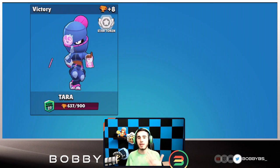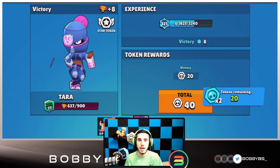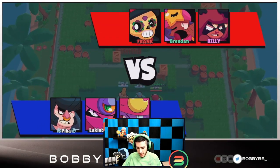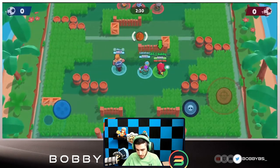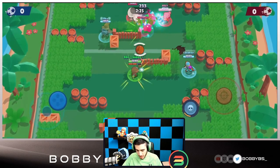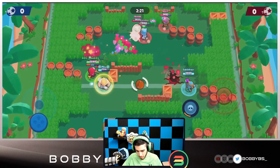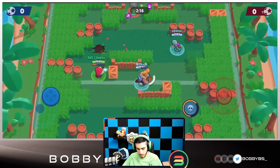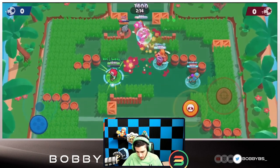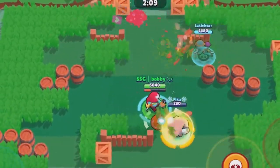On the next game I'm gonna go Gene and Lukey is gonna go Tara, and we're gonna see if we can make it work. We're going up against a Nita, a Sandy, and a Poco — a decent control comp — but we do have this game-changing comp so that's really good. With Gene, what we're gonna be doing is just trying to pull people and make it a three-on-two. Tara you can go for bigger plays but with Gene you take it slowly, one at a time. We're gonna be able to get our super and Pika's walking up to go for some tank plays.